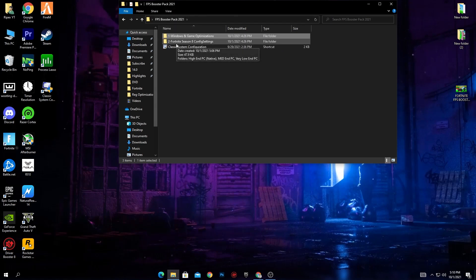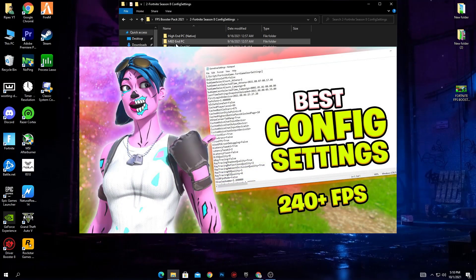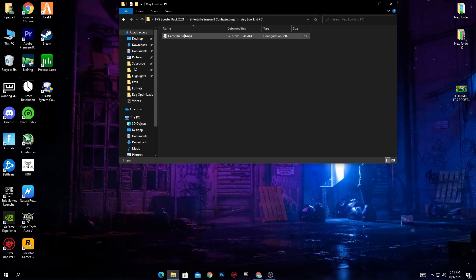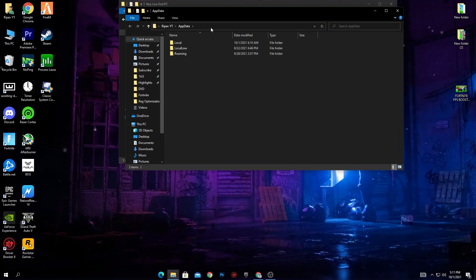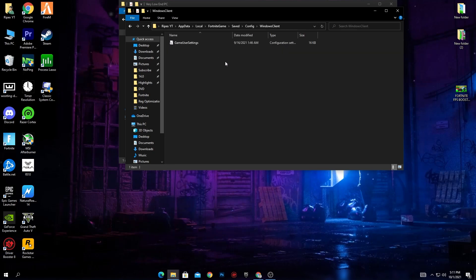Go back to the main boost pack directory. Step 2 is the Fortnite Season 8 Config File Settings. You can also watch my full explanation video linked in the description and the info button for more detail. Choose the config file according to your PC — low-end, mid-end, or high-end. For low-end PC, go into the Low End PC folder and copy the file. Press Windows+R, type appdata, and press Enter. Navigate to Local, find the Fortnite folder, go to Saved, Config, WindowsClient, and paste the file there, replacing the existing one.